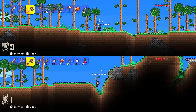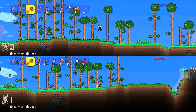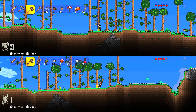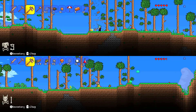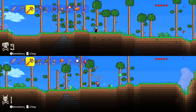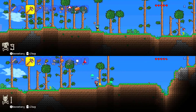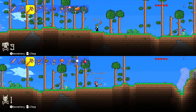We're getting absolutely mobbed by slimes today - it's the day of the slimes. Right, we need to look for some... I've got nine copper bars. We need some wood. So what we need to do is get wood, get more torches, make fire, get some stone and get a furnace so we can smelt copper. Then we can make some copper armour and copper picks and stuff.